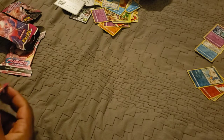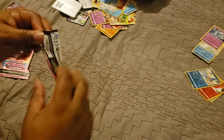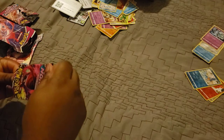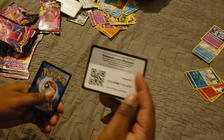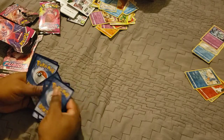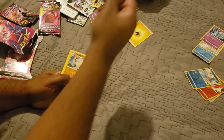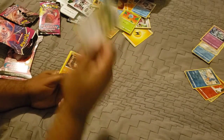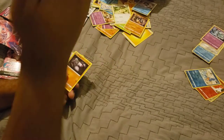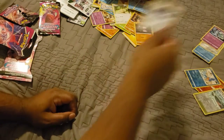Opening up the fourth pack. I try to open it neat as I can. White code on screen for anybody who plays the game online. One two three four, let's see what we got here - energy, Jangmo-o, Primape, Semipora, Dusclops, Meowth, Onix, Cyndaquil, Jolteon, Skate's Park is our reverse holo, and Corviknight non-holo for our rare.